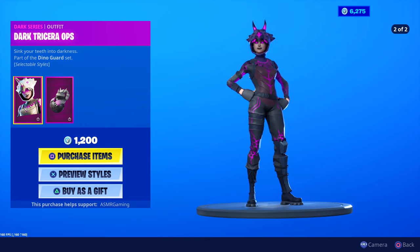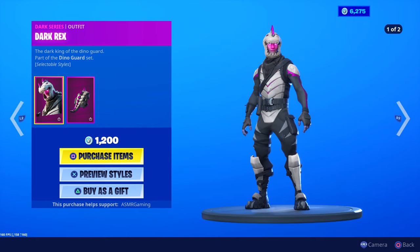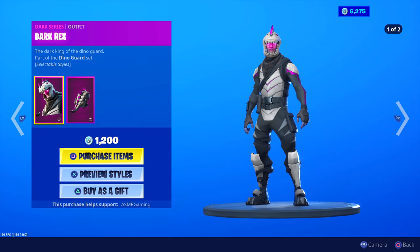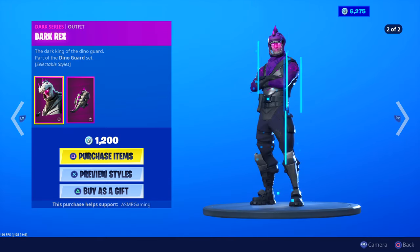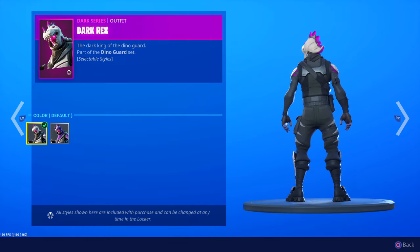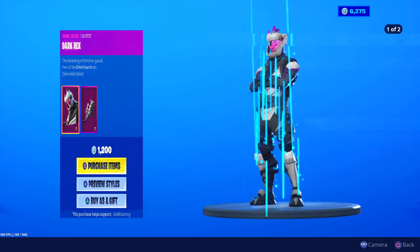We have Dark Bomber skins and now Dark Triceratops — that's nice. Nothing else in that set. Okay, Dark Rex. He looks cool too — Dark Rex, the Dark King of the Dino Guard. 'Sink your teeth into darkness.' Two different styles — purple and the default color. It looks a little bit less detailed than the Dark Triceratops skin.